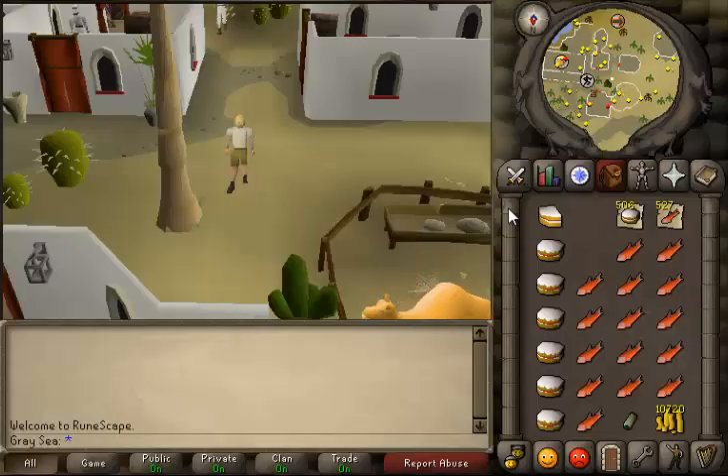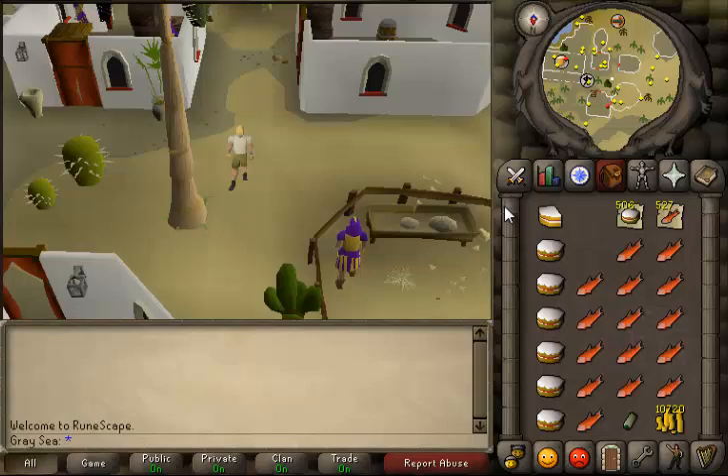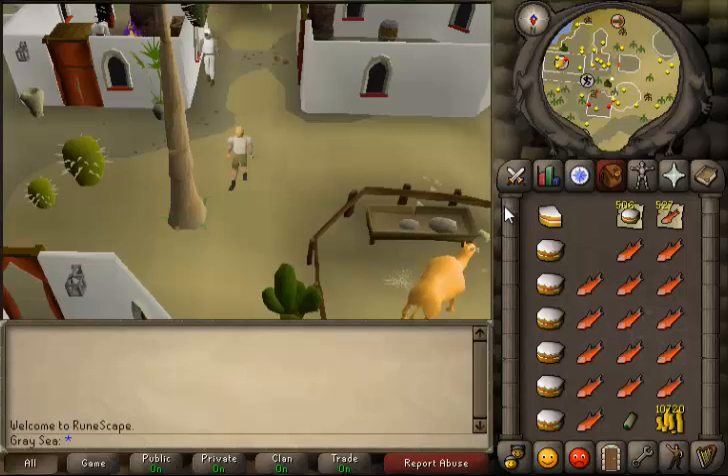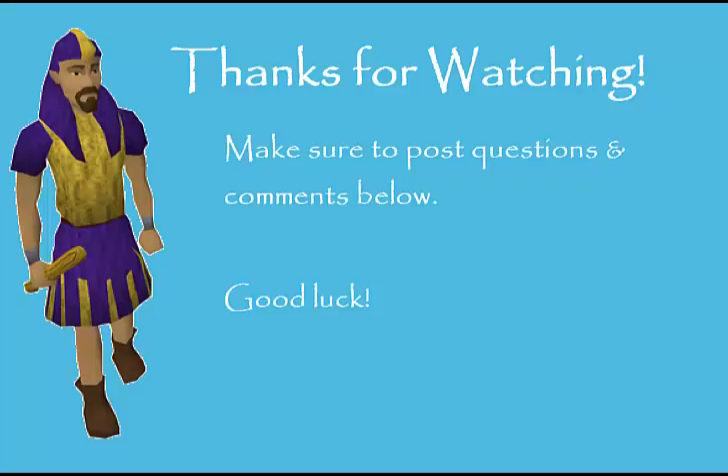I will be posting the script for my mouse keys setup for blackjacking in the description. In the future, if you're interested, I can make a guide on how to use AutoHotkey. It's still one click, one action, which is Jagex's rule — it's just using different keys on your keyboard to perform mouse actions rather than using your mouse. It is possible to blackjack without mouse keys, but mouse keys makes it significantly easier. Thanks a lot for watching, I hope this helps, and good luck with thieving. Post your questions and comments below and I will respond to everything.